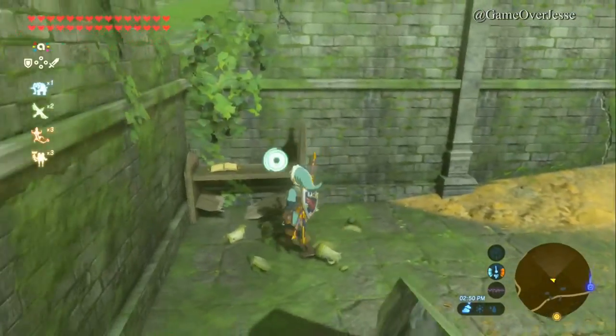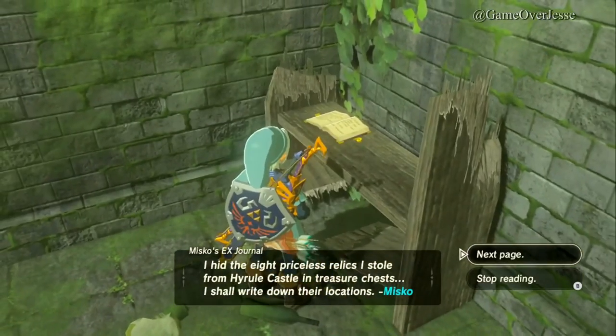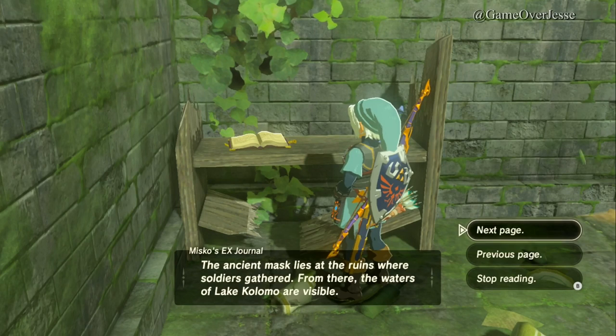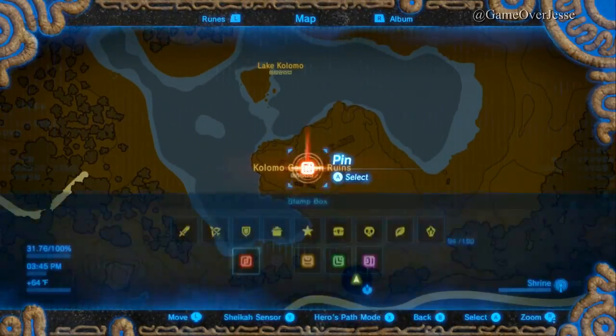The first one it tells us about is Majora's Mask. The book is in the corner and reads: 'I hid the 8 priceless relics I stole from Hyrule Castle in treasure chests. I shall write down their locations. The ancient mask lies at the ruins where soldiers gathered. From there, the waters of Lake Kalamo are visible.' Lucky for us, Lake Kalamo is directly north of the outpost ruins and the Great Plateau Tower, so we can mark this spot on our map and head straight to it.